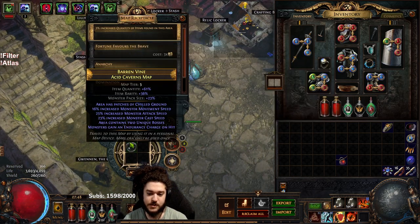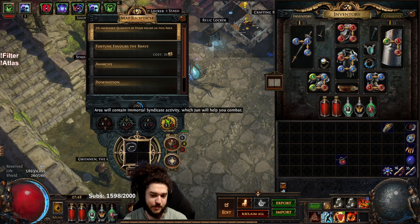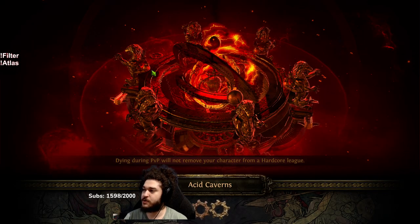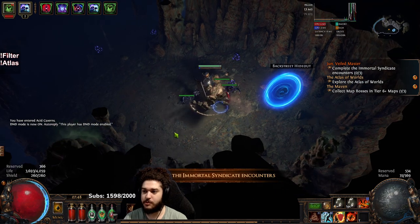In this map I'm going to give you guys a little example of what I do with Betrayal for some early gearing, and then we're also going to jump into the league mechanic and do that a little bit as well, since I know a lot of people are probably going to ask about it.